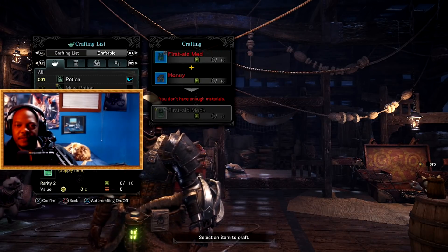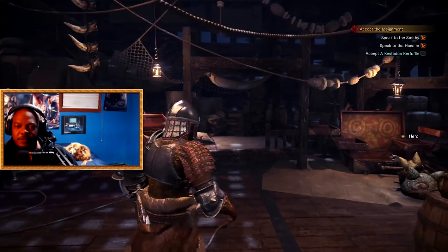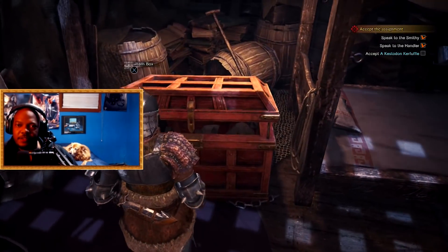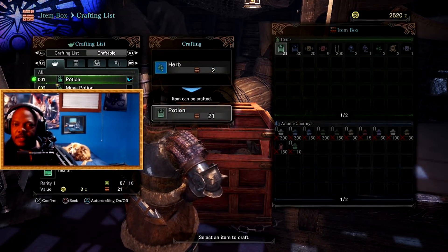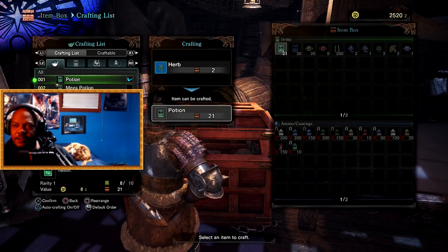On the go I have different things in my item box. Item boxes are stored in different places — I'm in my room. If you go to your item box you probably have a lot more things stored, and you can craft in here too. So let's open up the item box, go down to the crafting list, and there we go.